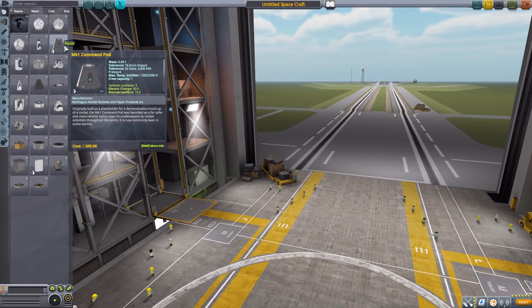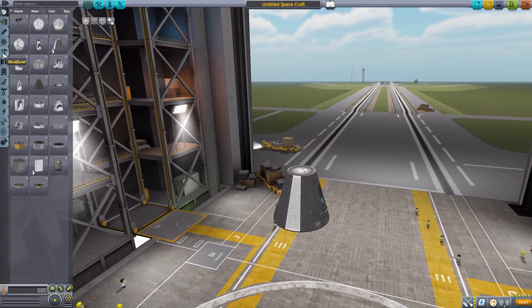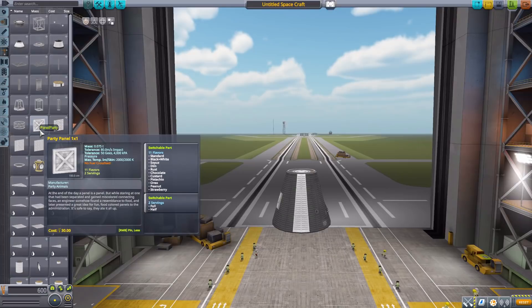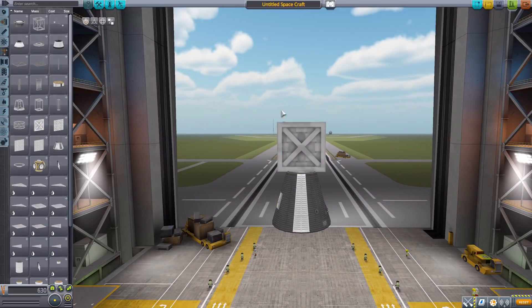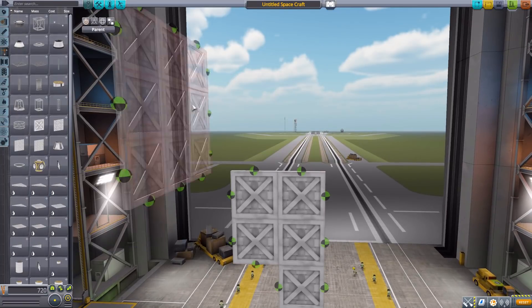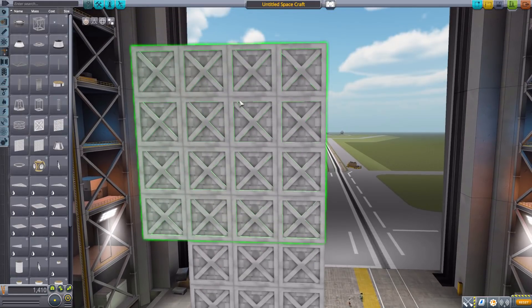Let's jump into the Vehicle Assembly Building and have a look at what we do get. Let's grab a Mark One command pod for size comparison's sake, and no real need to use the mod filter today, so let's just head down to Structural and have a look at the four parts that get added in. Even though it's only four parts, oh boy there's a lot of potential with these things. We have the Party Panel one by one, a two by two size, a three by three size, and a four by four Party Panel size.